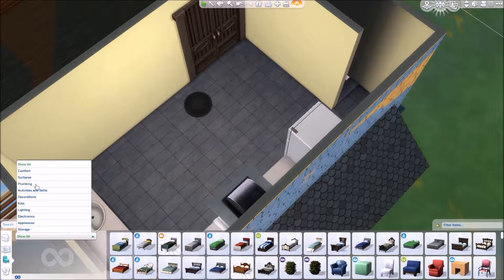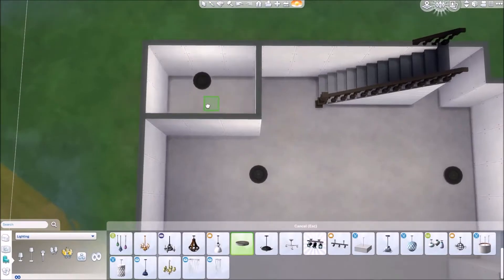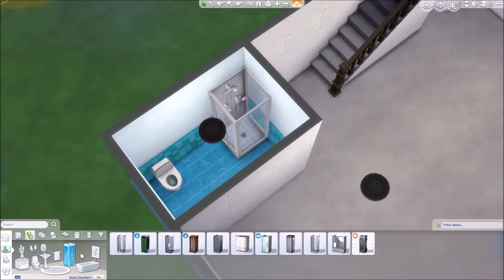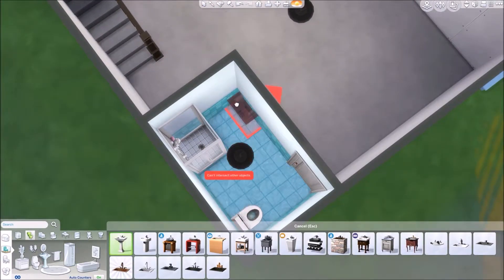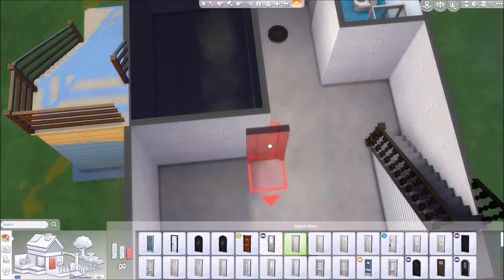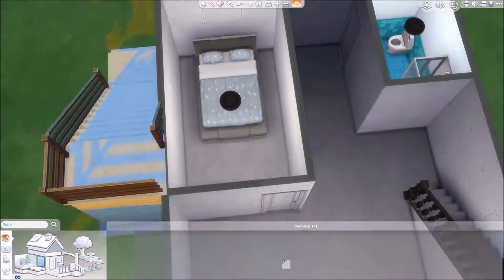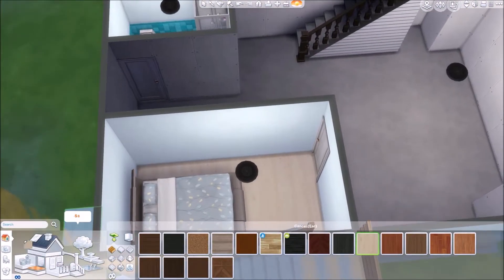If I'd had an extra five minutes I definitely could have added more windows, but '15-minute house challenge' doesn't have the right ring to it. So I stuck with 10 minutes and didn't give myself extra time — 10 minutes is what I gave myself and I did it. It's fully livable. The staircase outside doesn't actually work because of the foundation — you'd just need to move it back a bit and it'd all be fine.